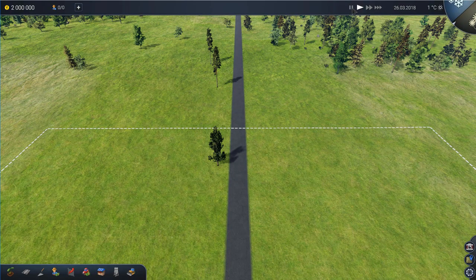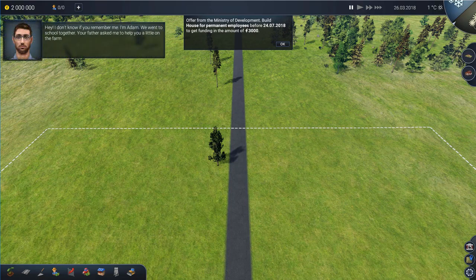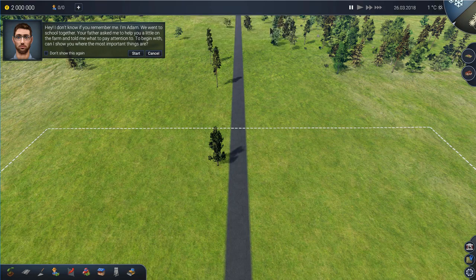I sped through that. Now pause immediately, because you do not want time ticking on while you're figuring out what to do. There's an offer from the Ministry of Development: build a house for permanent employees before the 24th of July, and it's gone. Now if you're completely new to the game that will probably be a little bit annoying, but in reality you have to build a house for permanent employees anyway, so it's kind of intuitive. Now Adam will get back to you in a moment.